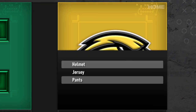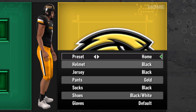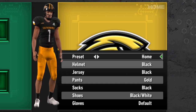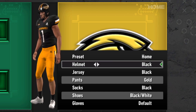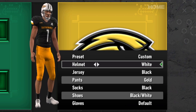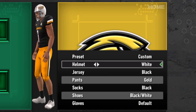The Golden Eagles of Southern Miss are next on the list. I really do like Southern Miss's uniforms — I think they stand out pretty well. I like the helmet especially. They've got this black one and a white one — again, just a simple color change, but it's a pretty solid look.